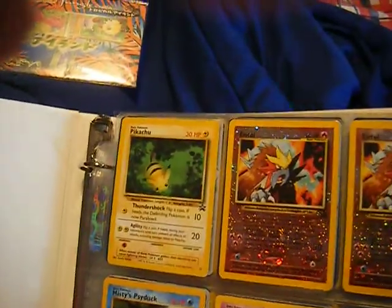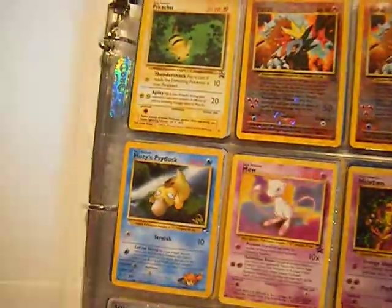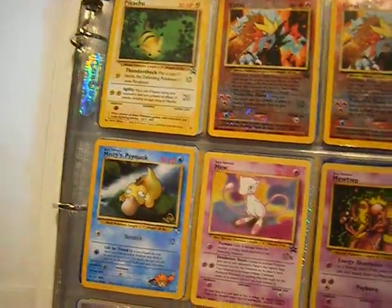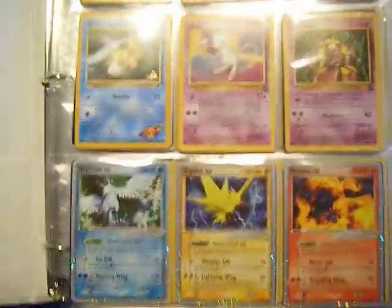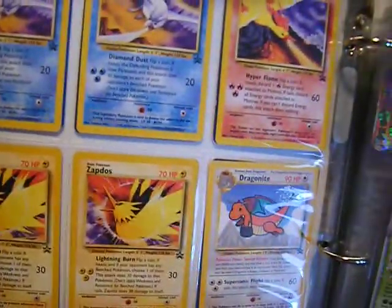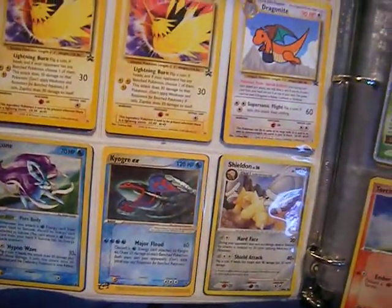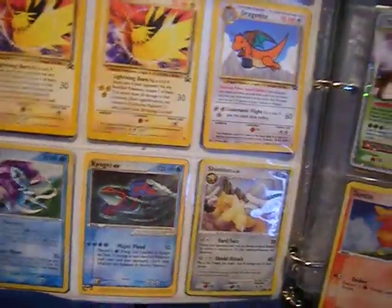Here are the Blackstar promos. You got Pikachu, a few of the movie promos, Wizards of the Coast Psyduck, Mew, Mewtwo. EX of the three legendary birds. Some more of the birds. You have Promo Dragonite. You got Suicune, Kyogre EX, and a random promo.